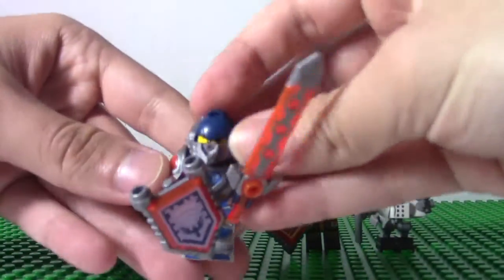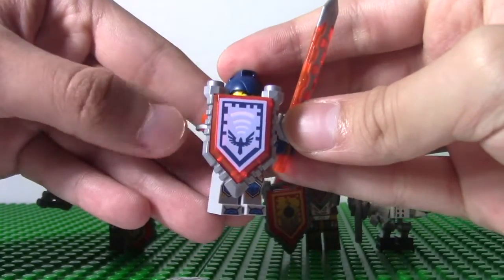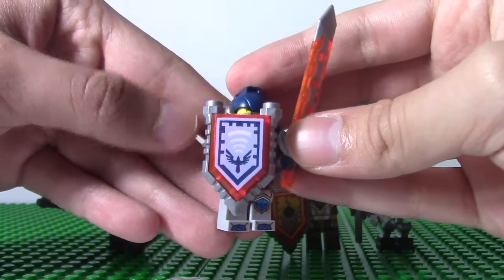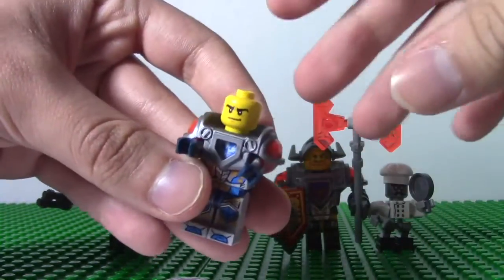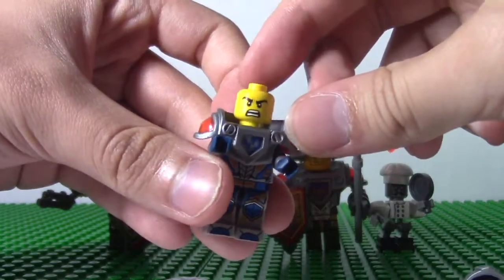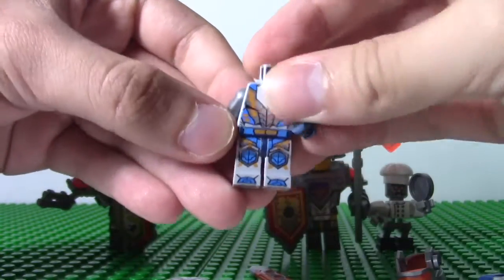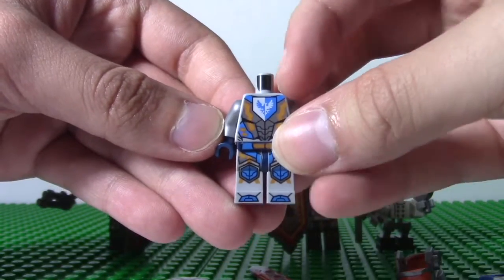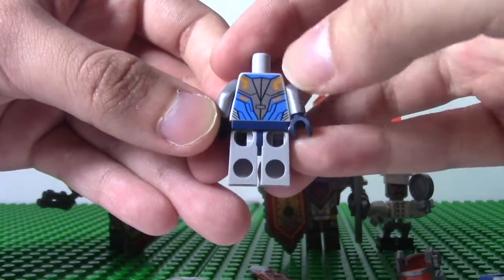You have Clay, who has his gray sword and the Nexo power of Hawk Holler. You can take off his weapons. He has his normal face and a war face. You can see his armor, which is basically the knight's color with silver. His symbol is an eagle, and on the back you can see his back printing.